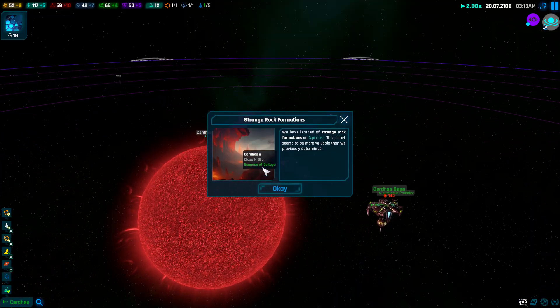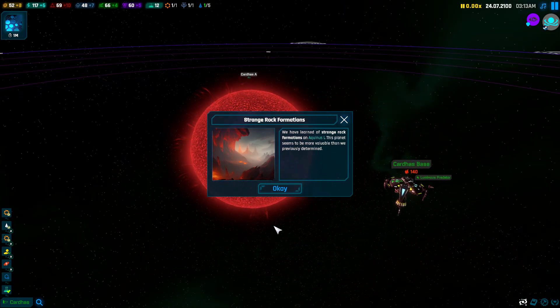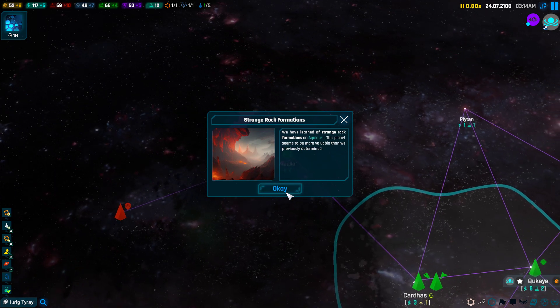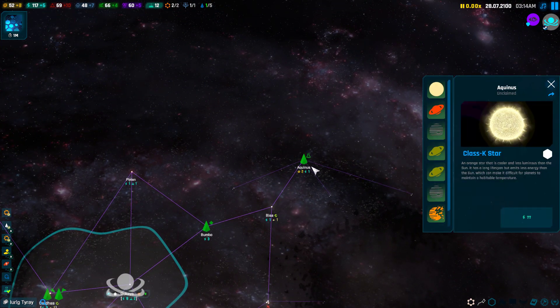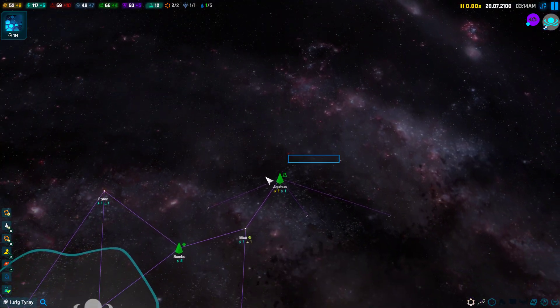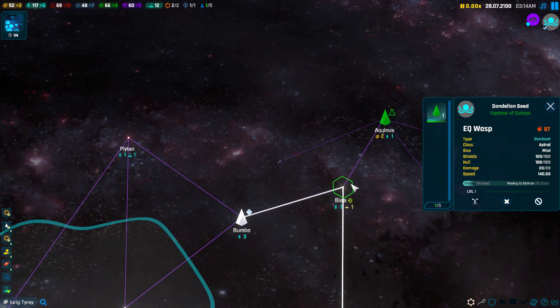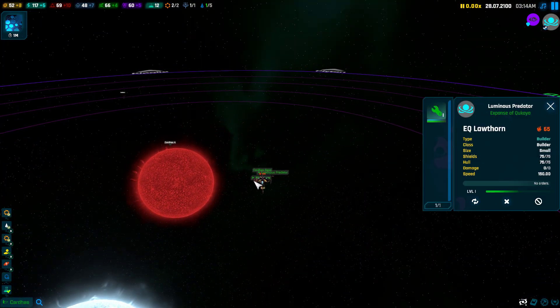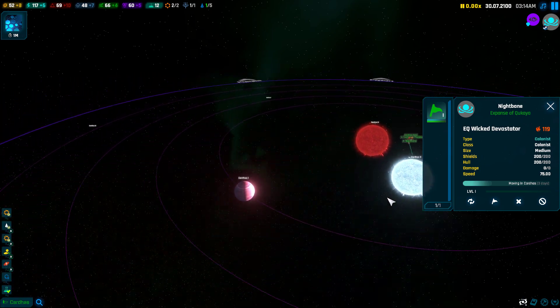We've claimed this system now; the animation was slightly off — I'll have to fix that. We've got another carny event. Actually, this is not a carny event — this is a planet event from exploring. So we explored something, and there are actually quite a few interesting events that can occur. To build a carny, we have to put a carny in a claimed system and it has to have a world. We're going to carny now.